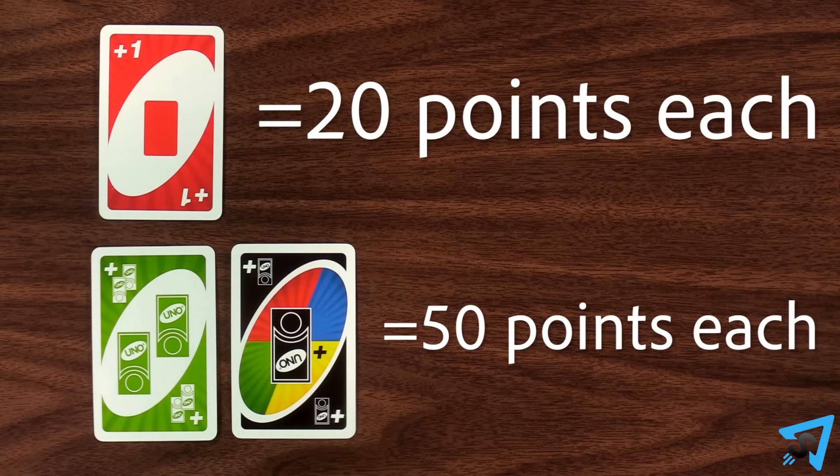At the end of the game, Draw 1s are worth 20 points, and each Grab Two Towers and Wild Grab a Tower card are worth 50 points.